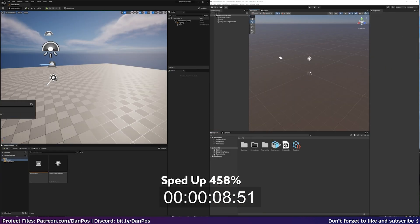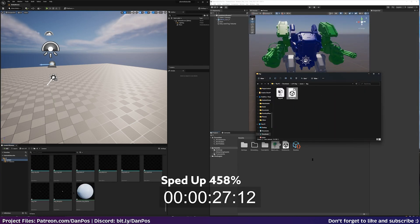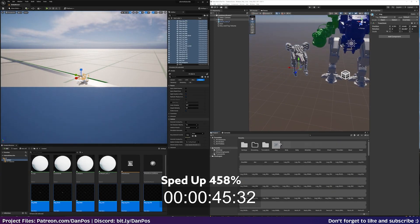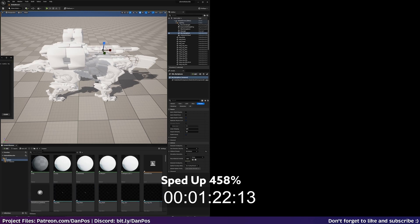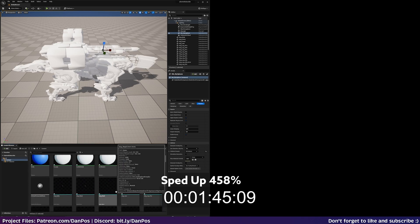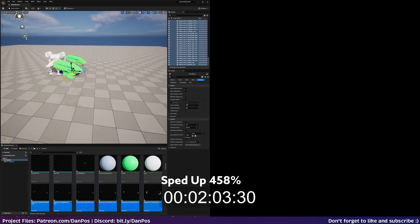Model importing was an absolute pain in Unreal. Not only did it take longer, the models imported as individual pieces which I then had to select in the content browser before dragging them into the scene — and this was with all default import options. Unity was much quicker and organizes the FBX and OBJ under one game object in the browser, which I could just drag straight into the scene.